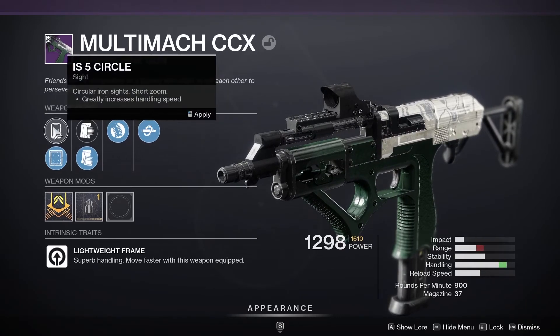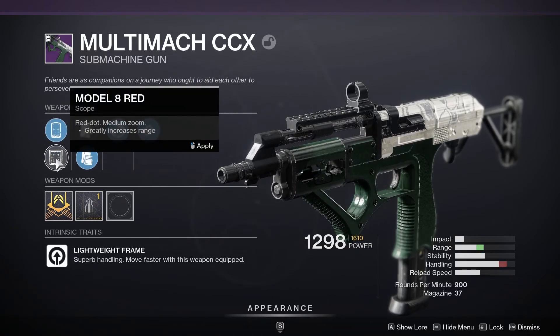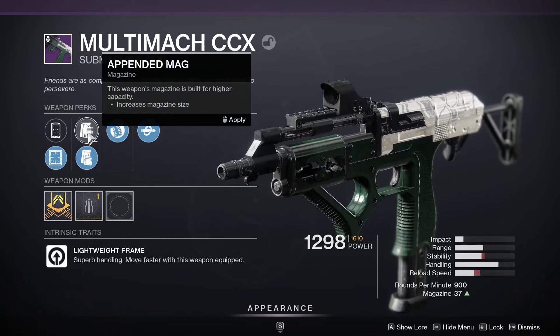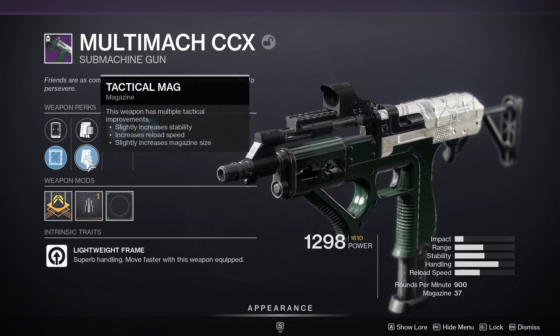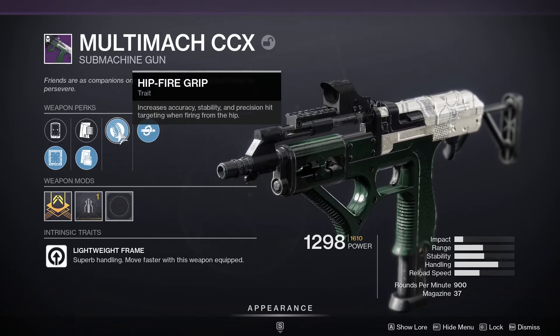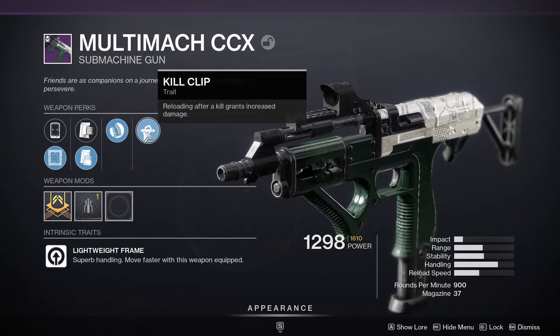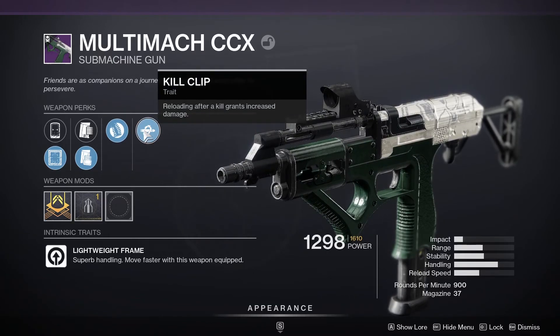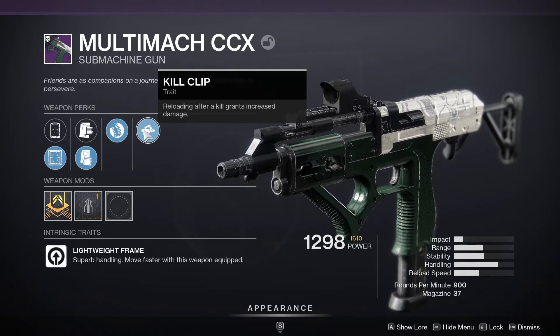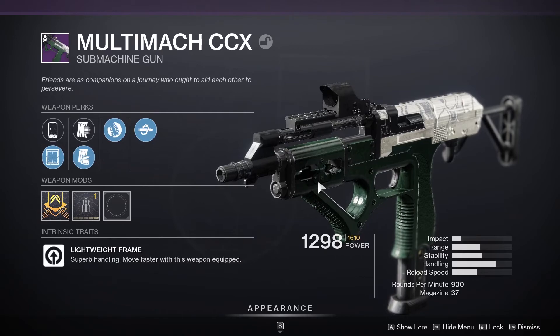I actually have a decent roll. I got IS-5 Circle — Circular Iron Sides, short zoom, great increased handling speed. Or I can increase my range with a Red Dot Model 8. I got Pendulum Mag to increase magazine size, or Tactical Mag — multiple tactical improvements: increased stability, increased reload speed, slight increased magazine size. For the first trait I got Hipfire Grip, which increases stability and precision hit targeting when firing from the hip. That's actually kind of dope on 900 RPM SMGs. And the main trait is Kill Clip — reloading after a kill grants increased damage.